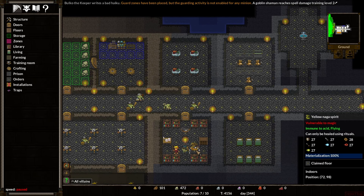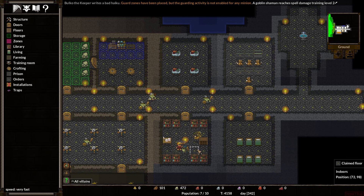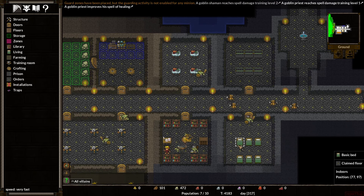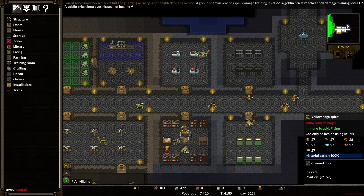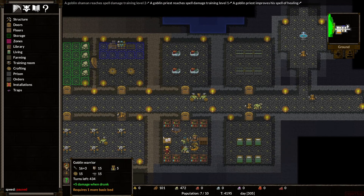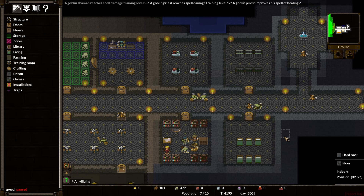We have a naga spirit — we've materialized a spirit, as well as a donkey. Those seem really cool. It's immune to acid, it's flying, it's vulnerable to magic. Plus five damage when drunk. Alright — we need more beds.